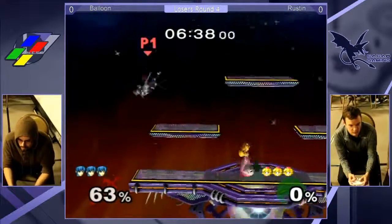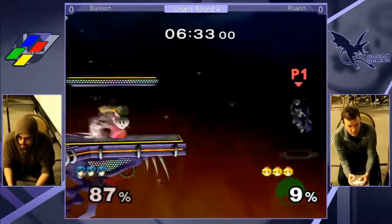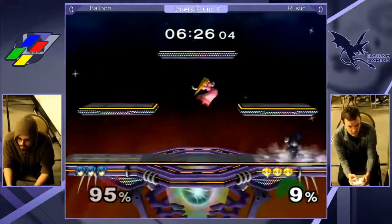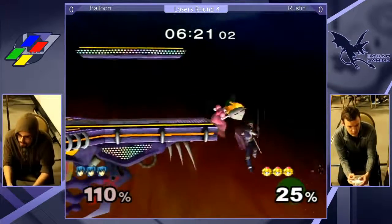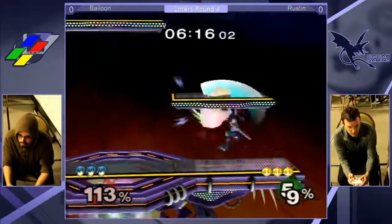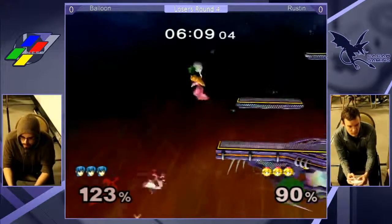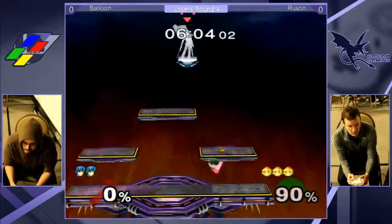Probably gets killed with a forward smash. Rustin is in the lead - he's got him off stage and gets him, but doesn't cover the ledge well enough. Pretty good angle. He barely gets back on - that's a great IP. Forward airs - is that five forward airs in a row? I think it's six. Oh, that was a nice hit on that turnip, but it really doesn't make a difference.